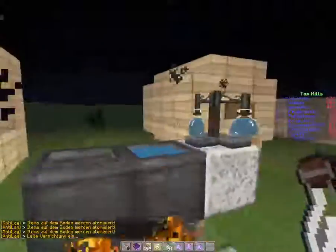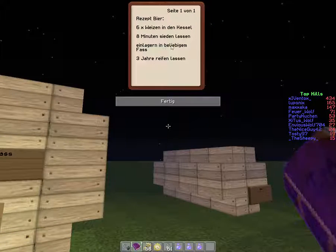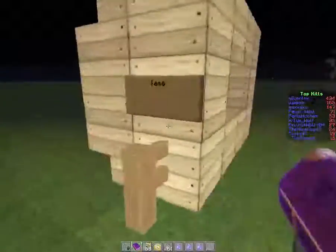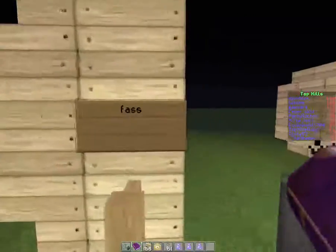Just pretend it would be eight minutes, like it says in the recipe. Then you put glass bottles, take this stuff out of there, and you look again in your recipe what you need now: put it in a barrel of your choice for three years. So the next important thing, besides cauldron and netherstone and fire, you need is a barrel.